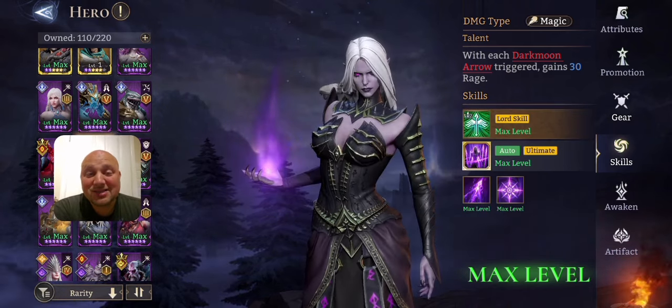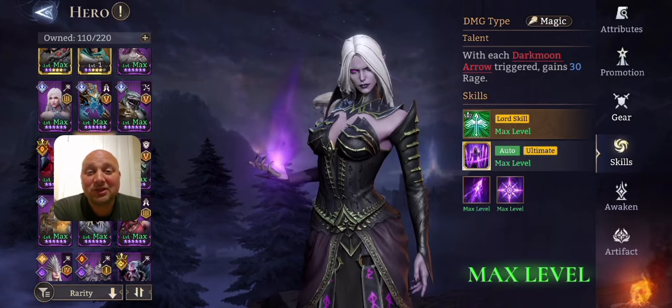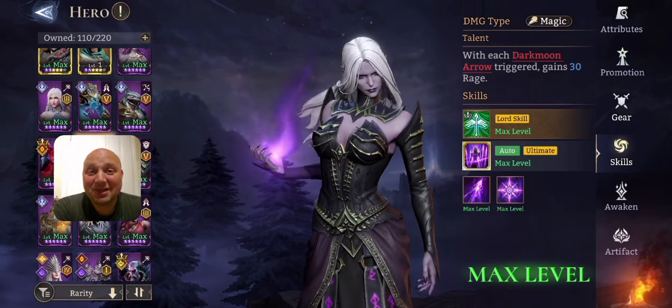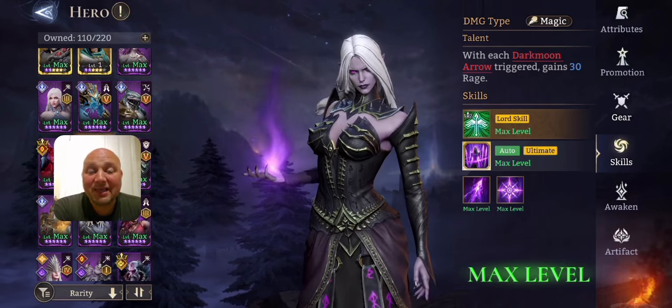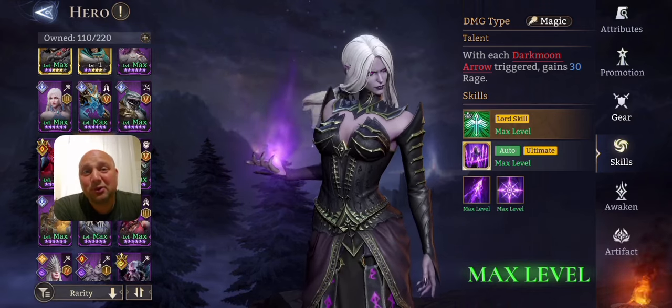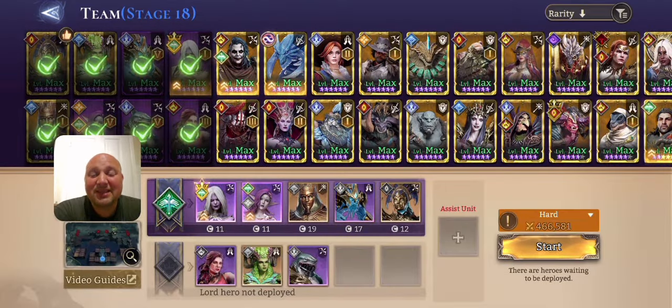Don't worry if you don't have a lord from this faction — there is going to be another Piercer lord coming very soon. She'll probably be better than Linearia and still give you the same lord bonus. She will be available as part of a shard event, and epic shard events are pretty easy to complete.